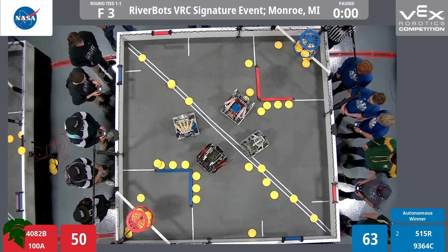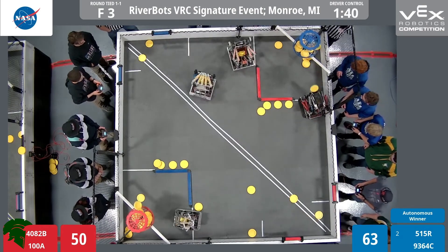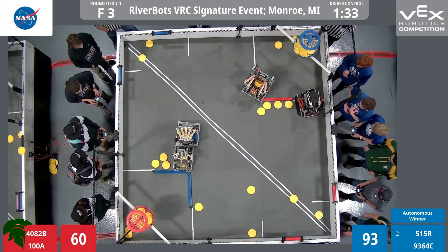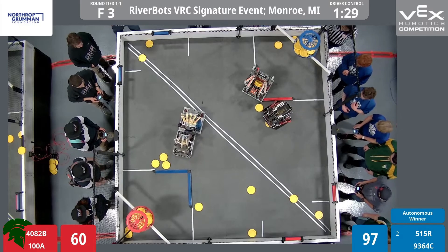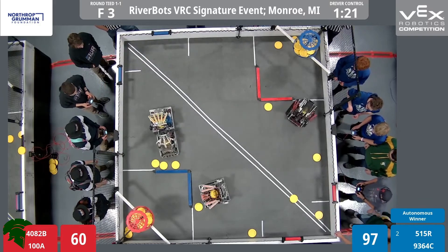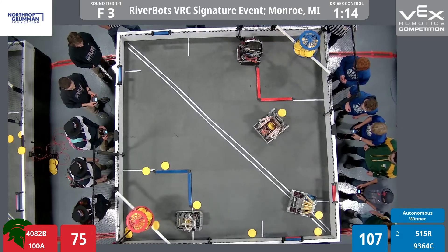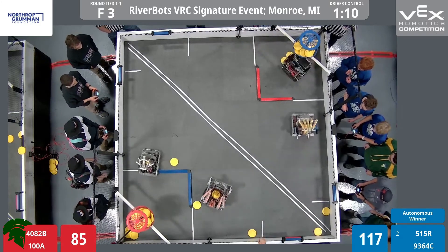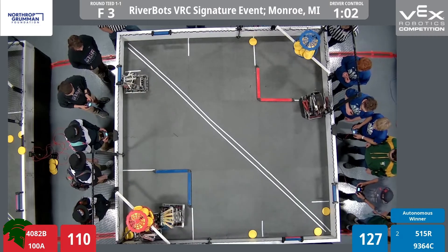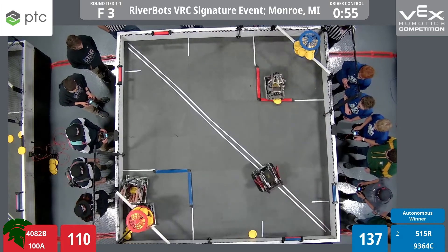We will now resume with driver control in 3, 2, 1, go! We are back in action. Freedom Gladiators immediately stealing a blue roller for red, dumping a couple of discs in that high goal. Eagles with a couple of discs trying to shoot at the blue high goal. Jugglenauts are stuck on the edge of the red low zone boundary — Freedom Gladiators saving them and they are finally free. Jugglenauts back in action with three discs loaded, shooting all three and getting 15 points on that red high goal. 75 seconds still on the clock. Iron Eagles taking three shots — all three are good, 15 points in the blue high goal. Freedom Gladiators going to steal two blue rollers — they get them both over for red. That's a net 40-point gain for the red alliance: minus 20 blue, plus 20 red.